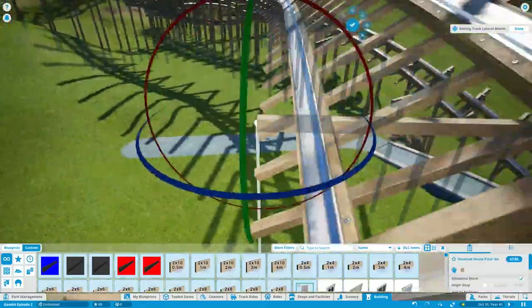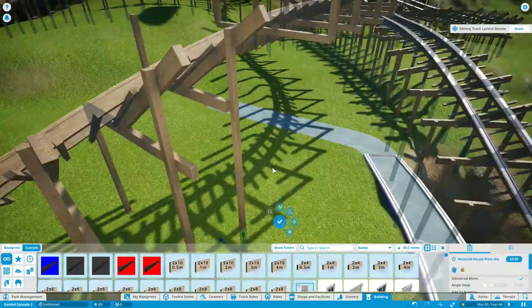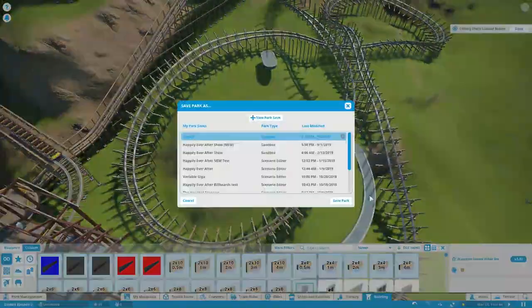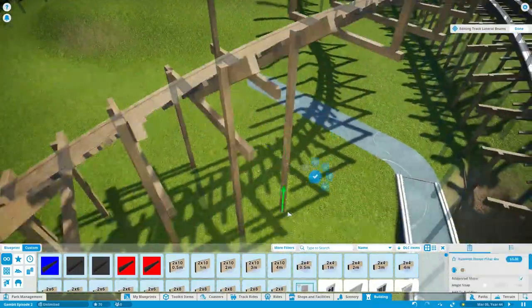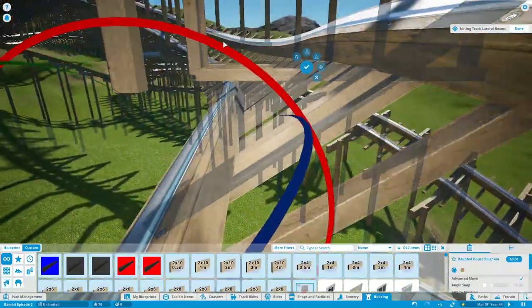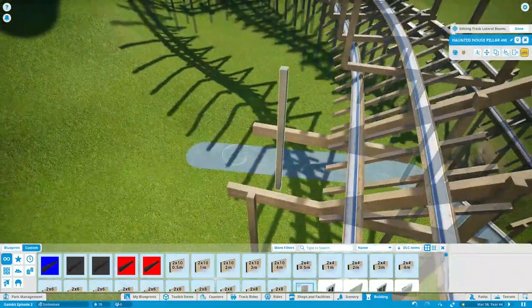With a lot of these vertical supports I extended them further into the ground in case I decide to alter the terrain after building the supports. Parts of the terrain will change — especially where you see the path, which will be manicured because it's going to be an ADA ramp, a curved ramp going up the hill into the building that the track goes through.